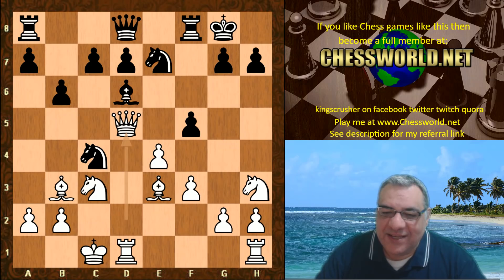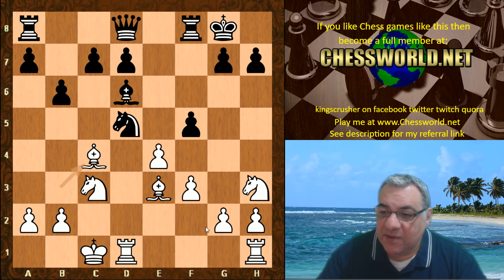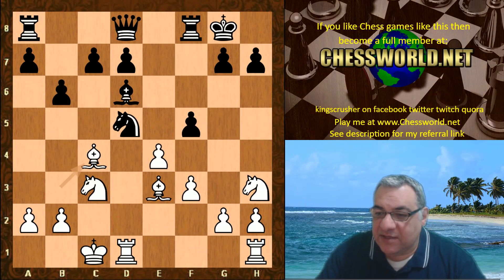Queen takes d5 check! This renews the pin — after Knight takes d5, Bishop takes c4, there's another pin on a third piece to get for the Queen. Quite a bit of material for the Queen but a pawn has been taken out as well. We have King h8 being played. c6 is also perhaps an alternative that should be okay, with prospects for both sides. So King h8 was played.